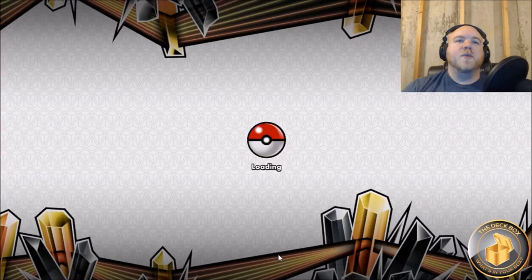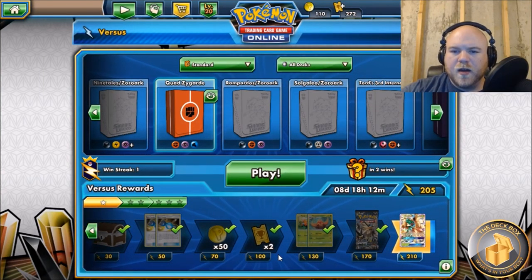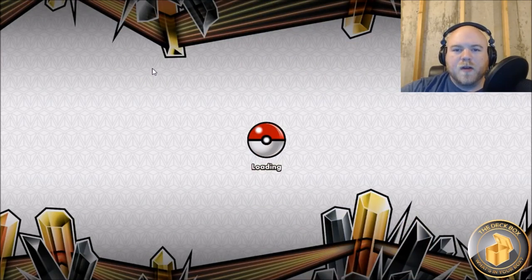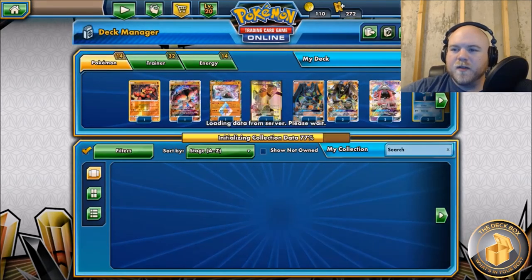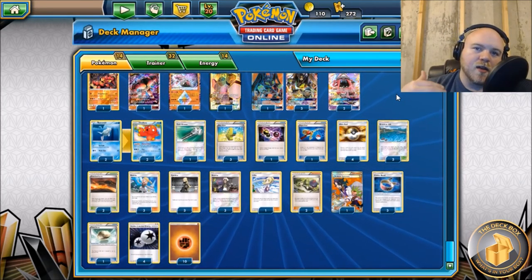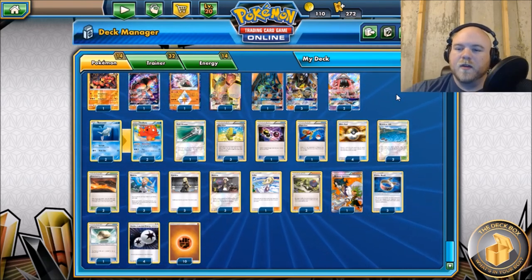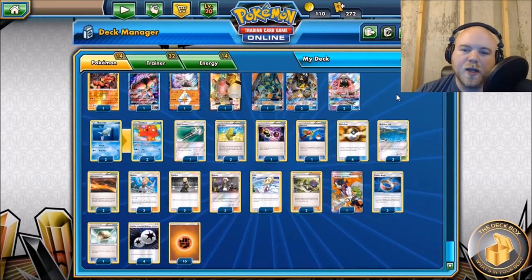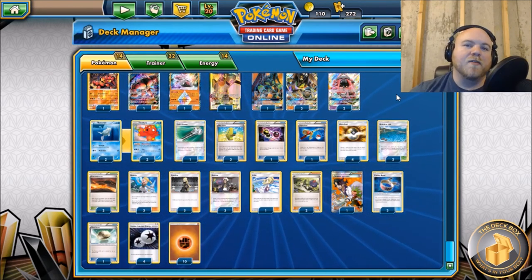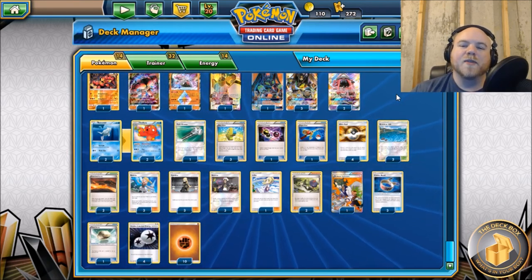In the second game we saw how this Zygarde list is supposed to set up, and I think more often than not it can do that. I don't think I played the first game 100% correct. Here's the list one more time - if you're looking for a more in-depth analysis, there's a PowerPoint slide under Quad Zygarde in our deck profiles playlist. I hope you enjoy this list and this set, because I'm super excited about it. We're going to be covering a lot from this set.